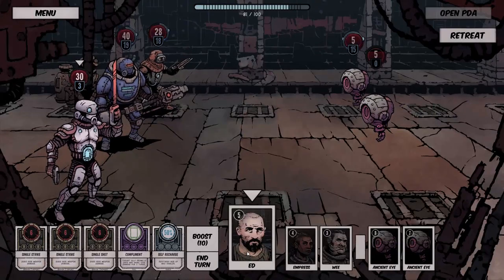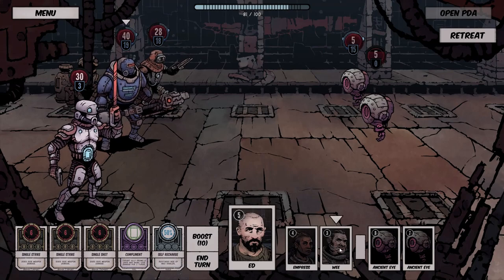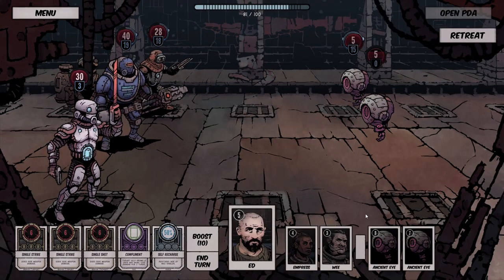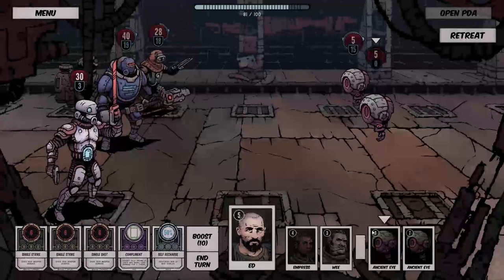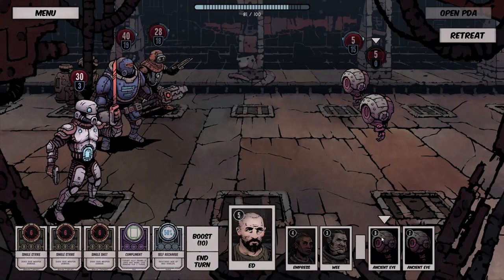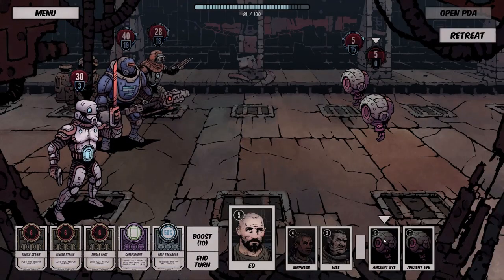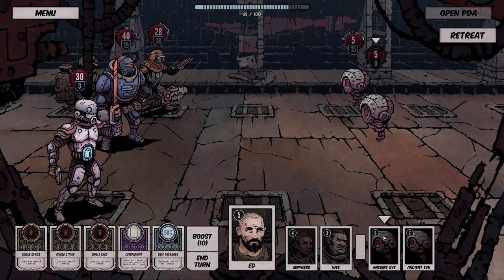As I hover over someone you'll see a little triangle — Ed has initiative 5, Empress has 4, and We has 3. The enemies have initiative 8 and 7. You can see where everyone is in the initiative order, which lets you plan attacks — stuns, dazes, confusion — or focus fire on someone who's going to act next and has low health.